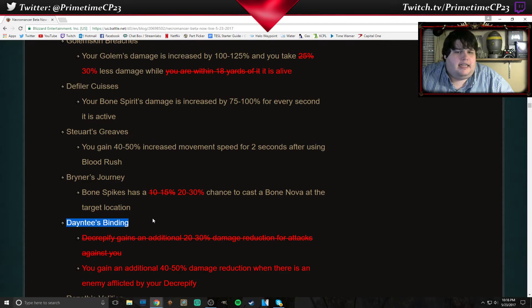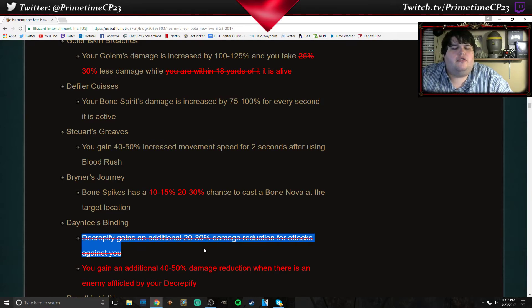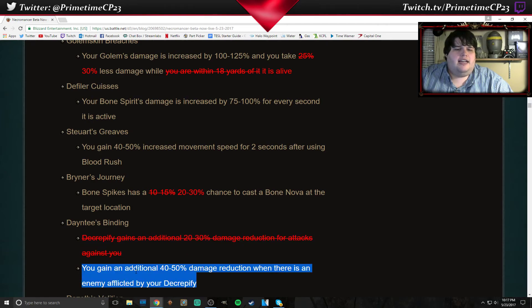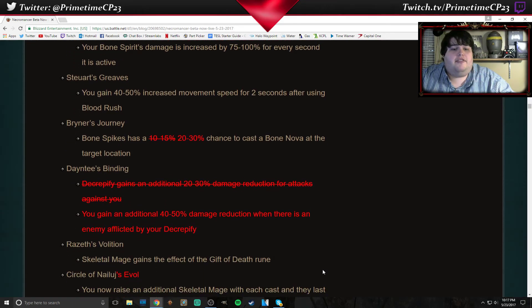Dainty's Binding — it was originally Decrepify gains an additional 20 to 30% damage reduction for attacks against you, which is pretty situational. I was using this on my Tregul's Scythe set — the Scythe that drops a random curse on your enemies when you hit them. They've changed it to now gain an additional 40 to 50% damage reduction when there is an enemy affected by your Decrepify. Awesome — that build just got a very big damage reduction buff.